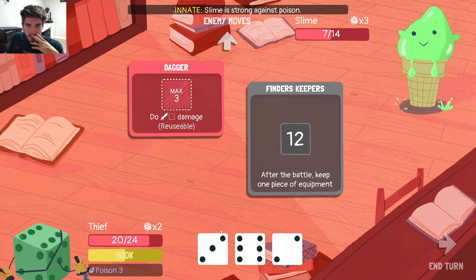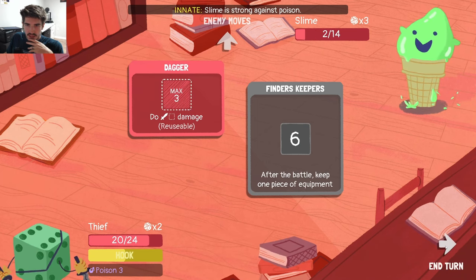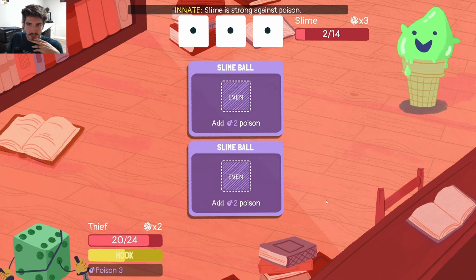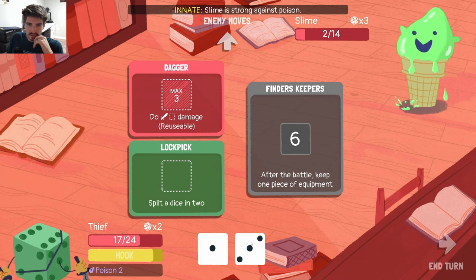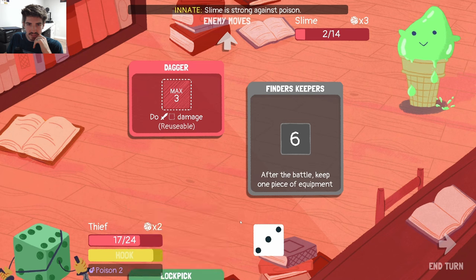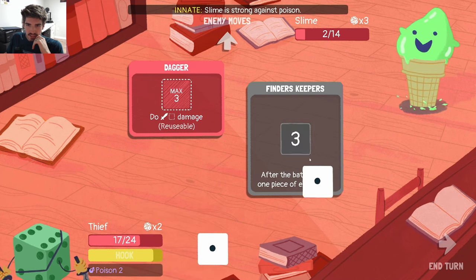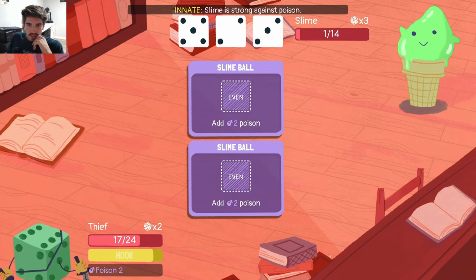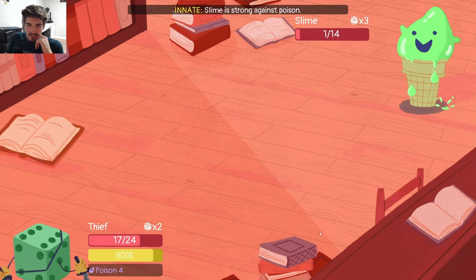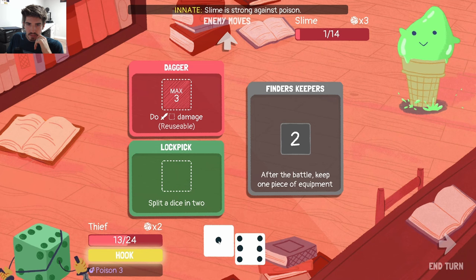So we split here, we get the 3 and the 2. We might as well start stacking this Finder's Keepers here. Poor guy rolled 3 — not even snake eyes, like triple ones. I'm trying to think of an animal that has 3 eyes but I can't. I don't want to kill him quite yet, I think we just stack it on here and get him down to 1. Not that the slime ball is that good, but the earlier we start doing this kind of stuff the better.